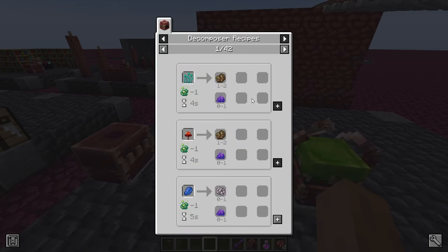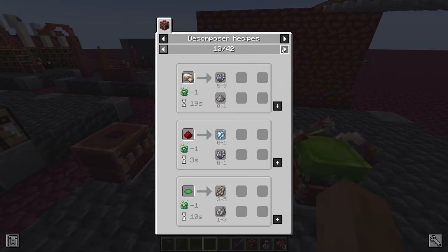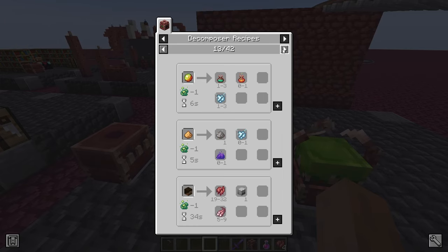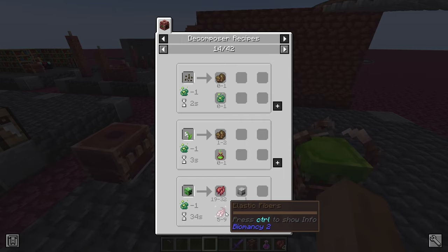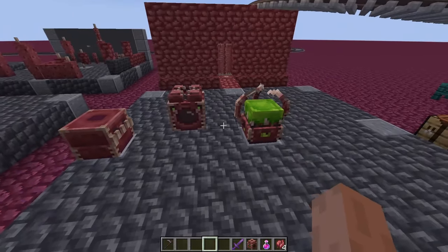JEI can show you what is decomposable — not NEI, I'm sorry, JEI. You know, too many mods, too many versions of Minecraft. You can see there are different recipes that give different outputs. Not all components produced have a use right now, but they will in the future. There are some exceptions that can be decomposed, like a creeper head. That's it for the decomposer.